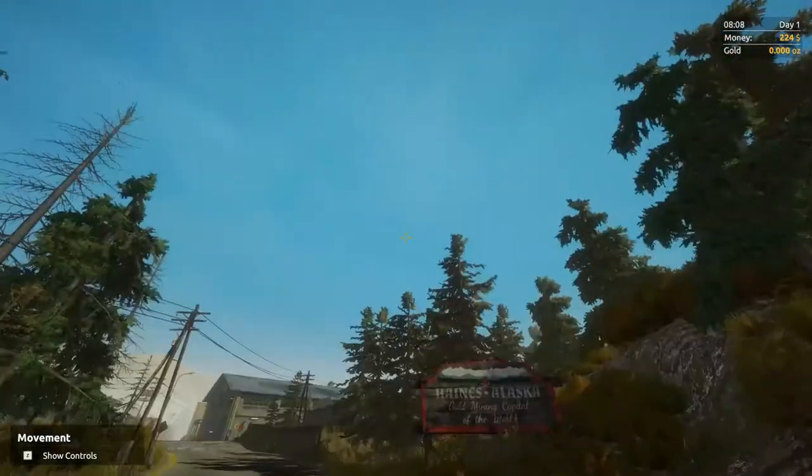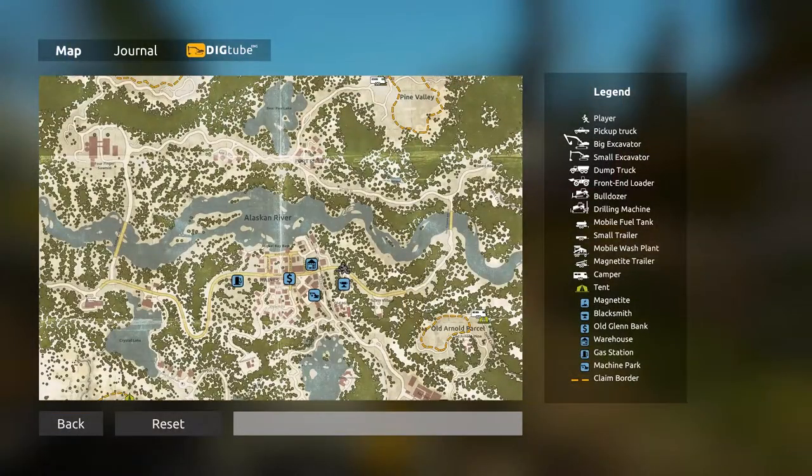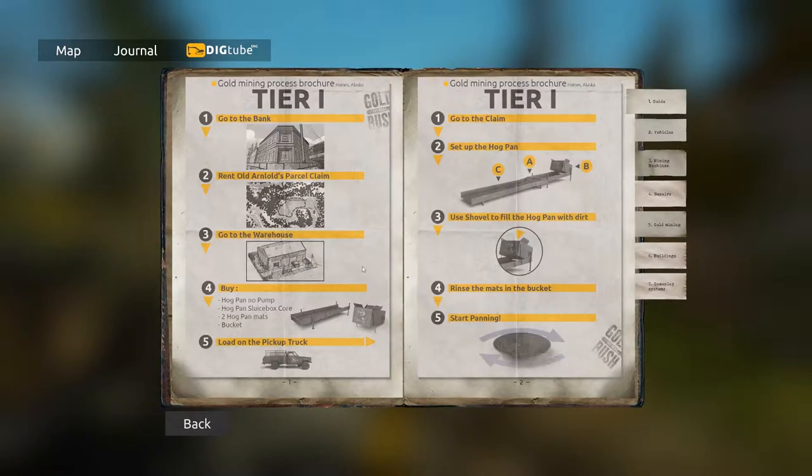This is where you start in the game. If you press Tab, you'll have access to a map where you can see a town map and an old Arnold parcel, which is down in the bottom right — that's where we need to head first. We can also take a look at a journal to see what we need to do to get set up.